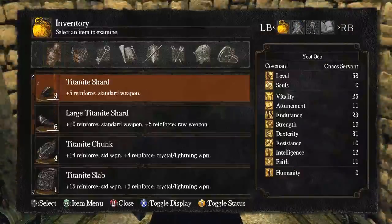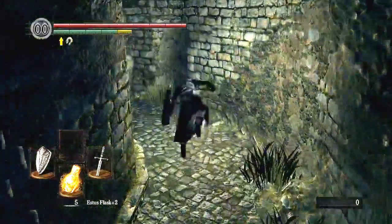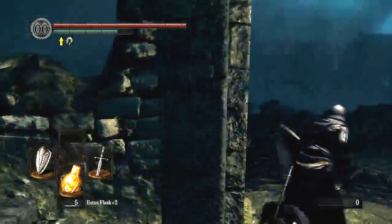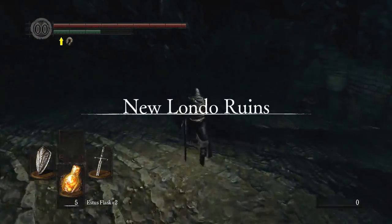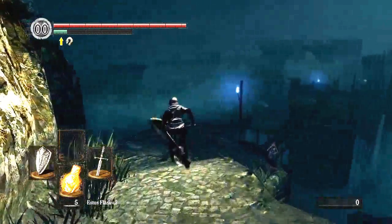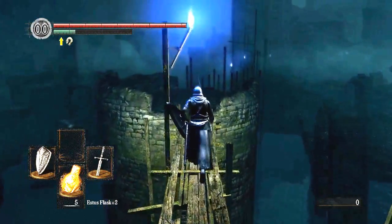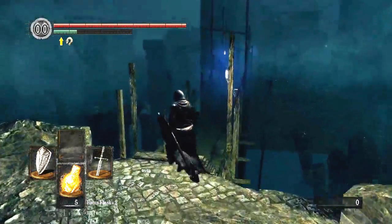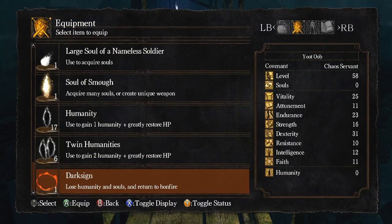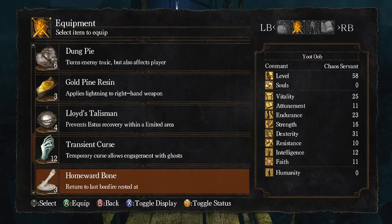So right now, how many do I have — 4? That'll get me, I think, 3 levels. Now I just need to remember where that ember is. I think it's in the early area. I know there's a firekeeper soul in the room. I think the ember is too? I may be mistaken — if I'm mistaken, I'm sorry. Where are you? There we go.